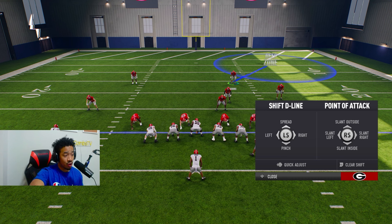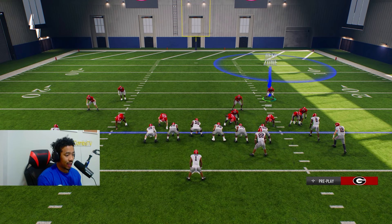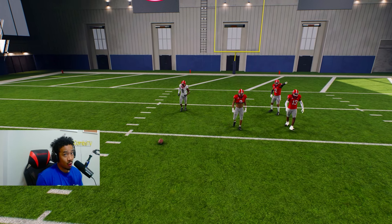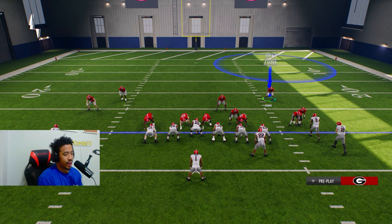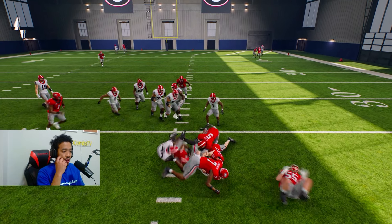This is going to be the safest way to play defense. You're going to want to shift your D-line, shift your linebackers, press and shade over top. It does help that I have Will Johnson, but he's going to stay step for step with Malik Neighbors most of the time. Your opponent probably, if they're running Wildcat, they're probably not smart enough to make that read. The tight end was left open, but they oftentimes don't make the correct read. You're going to have to make your best guess with your user.